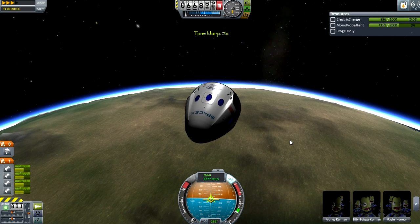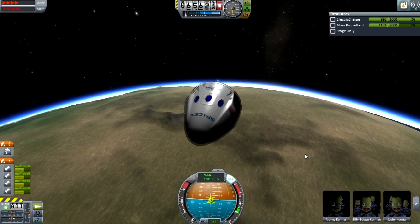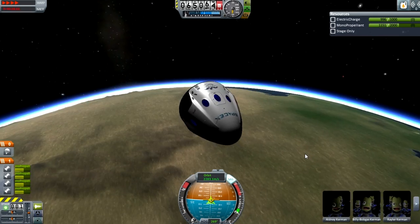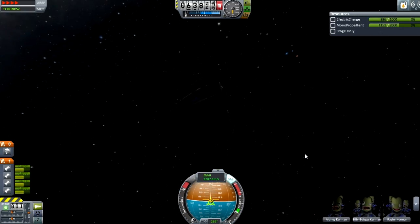I like how sleek it looks. The thing with Dragon Version 2 is it looks really nice and sleek — it doesn't look like a boring old Soyuz. It looks like a proper spaceship. Because like they said, they built Dragon V1 because they didn't really know how to build a pod, so they just kind of copied what had been done before. But with V2, this is serious stuff. It has landing legs, which you will see in a bit.